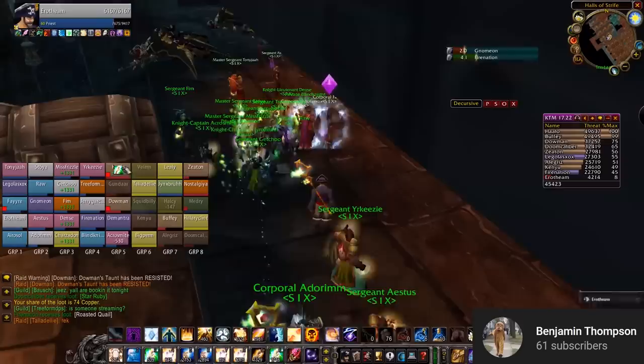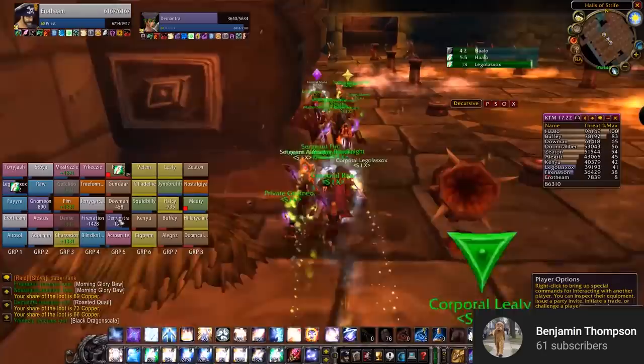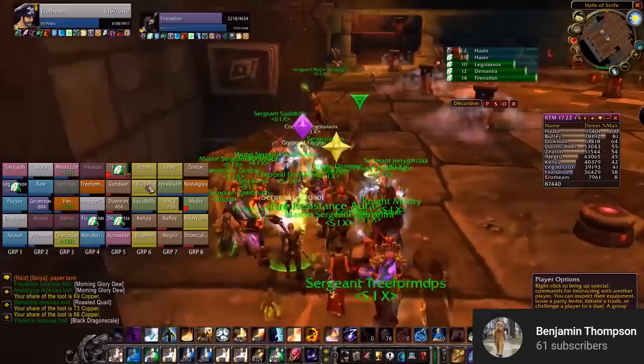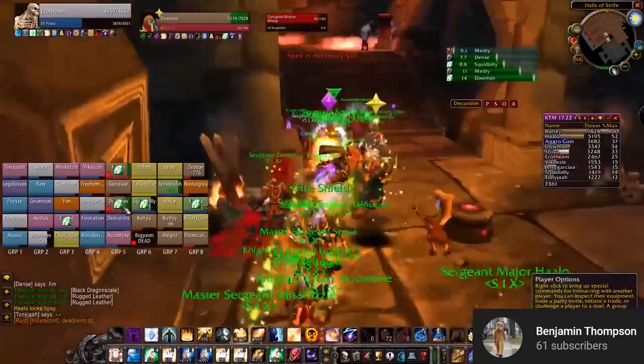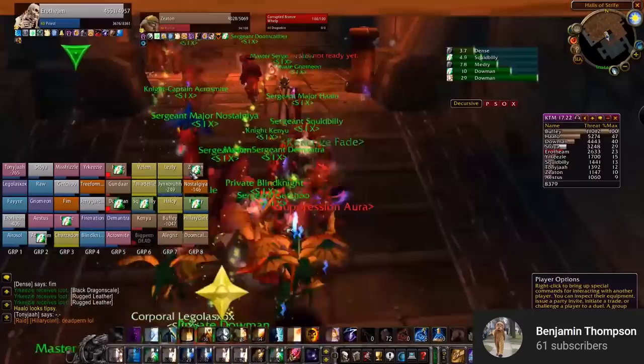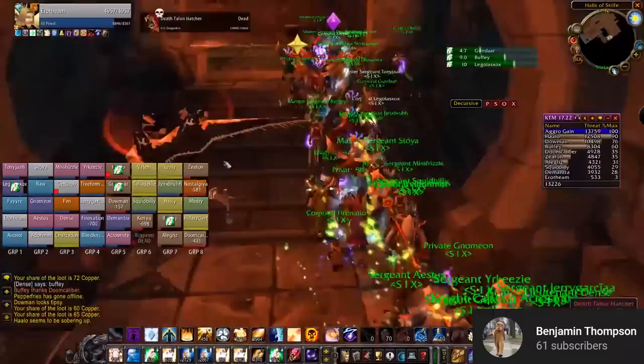Everyone should stay nice and close together, making sure healers have range to maintain the raid's health. Two rogues will be in the front disarming traps, and two rogues will be in the back, making sure that if traps pop up again they get disarmed. The timers on the suppression traps are kind of random, so you have to be on the lookout. The first rest spot is at the ramp just after you get through the first room. When you get up on the ramp, casters should wedge themselves into the corner to drink when everything's cleared. After the ramp, hug the right wall to get over to Broodlord Lashlayer and get prepared for him.